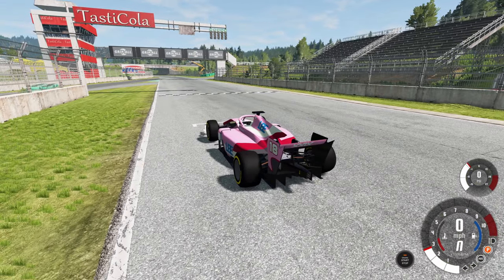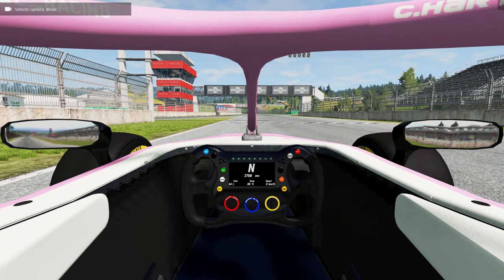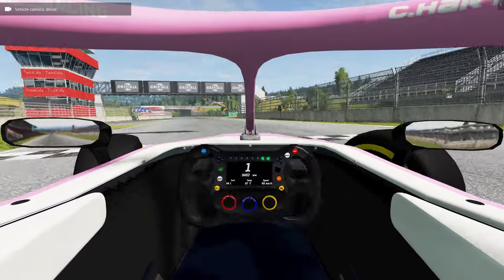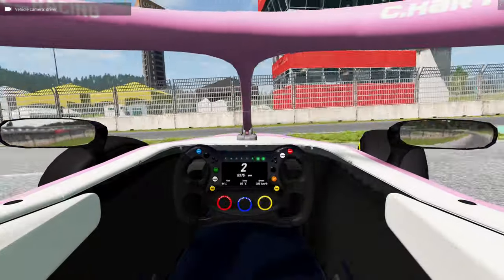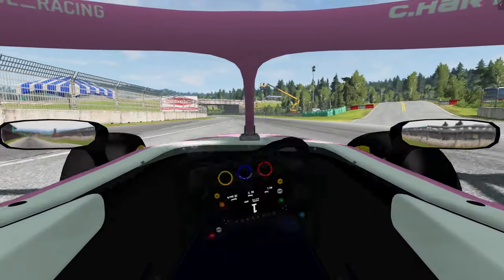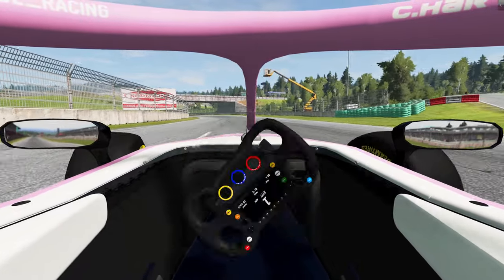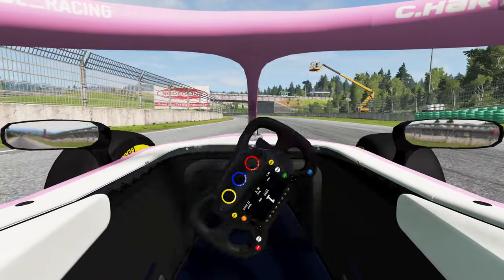We have a bunch of camera angles available to us, one of which is the interior camera. I love the steering wheel on this thing because it has all the information you could want, but if you drive like a maniac you'll have no idea how fast you're going. You're probably not going to drive like that anyways, but it's just kind of funny that you can't see how fast you're going if you steer back and forth too fast.